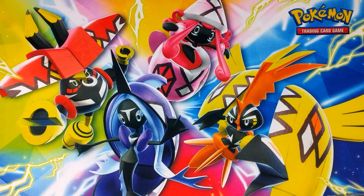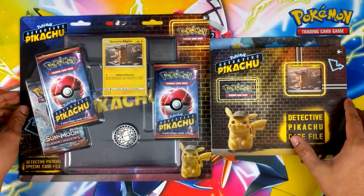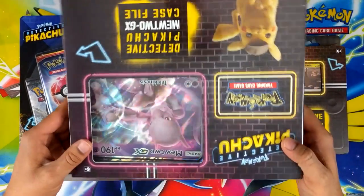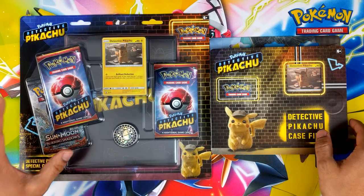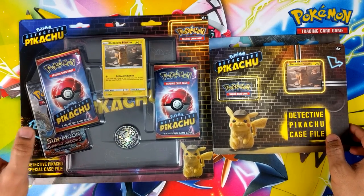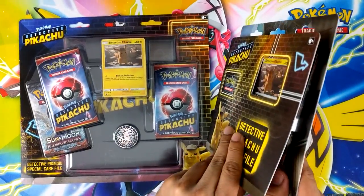What's going on guys, back with another video. A little late on this one — got the two Detective Pikachu items. Also have the Mewtwo, but I'll open that in a different video. These two are pretty similar so I'm just going to crack them in the same one. There's not a lot of packs in them, so let's go straight into it.